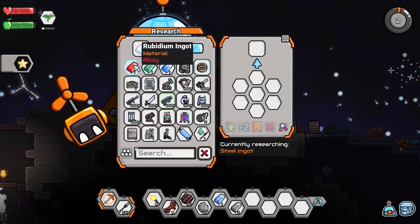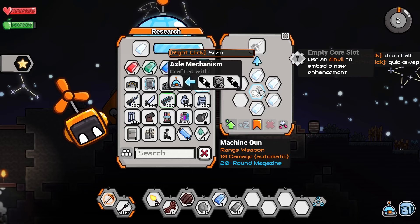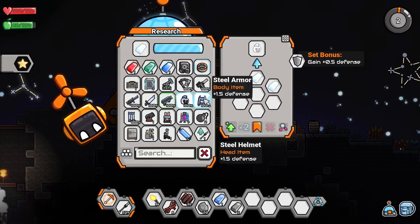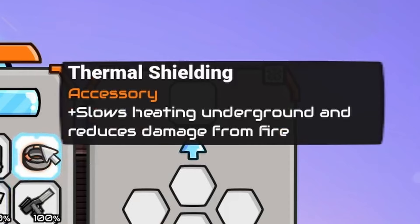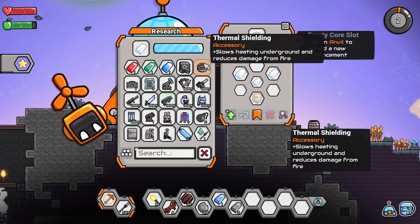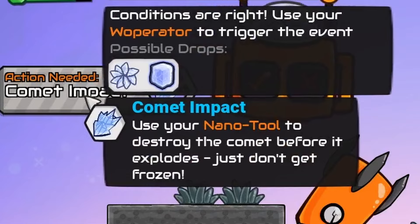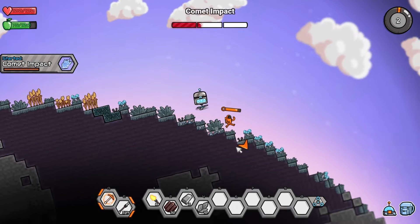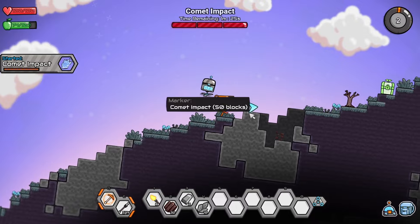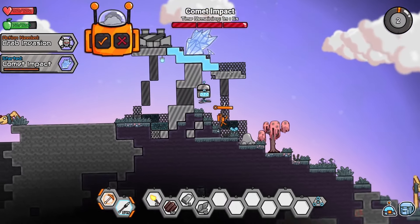Alright, steel ingot. Viridium, rubidium, solarium — we can make a machine gun! What the heck. I want this. Or we can make steel helmets and armor. Make steel bars with an extrusion machine. For thermal shielding: slows heating underground, reduces damage from fire — that might be super useful. But I need a meteor heart which comes from the meteor impact events. Comet impact — use your nano tool to destroy the comet before it explodes, just don't get frozen. Sure, why not. We need to get over there, and we only have a minute and a half. Don't have time for you, worm. Oh it's way up there — I can't even get up there.